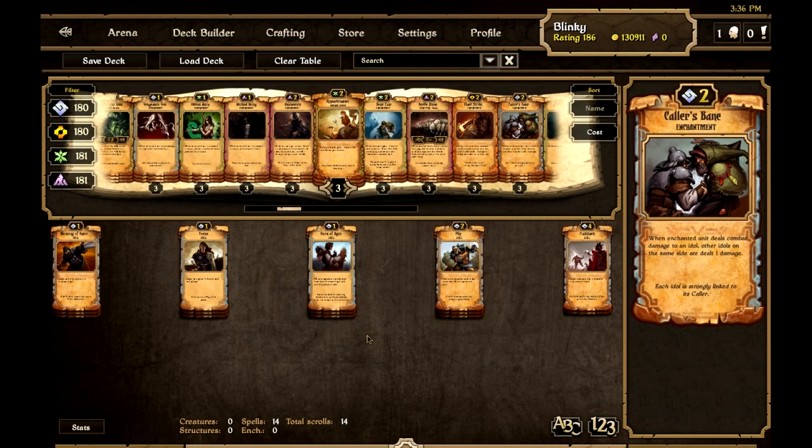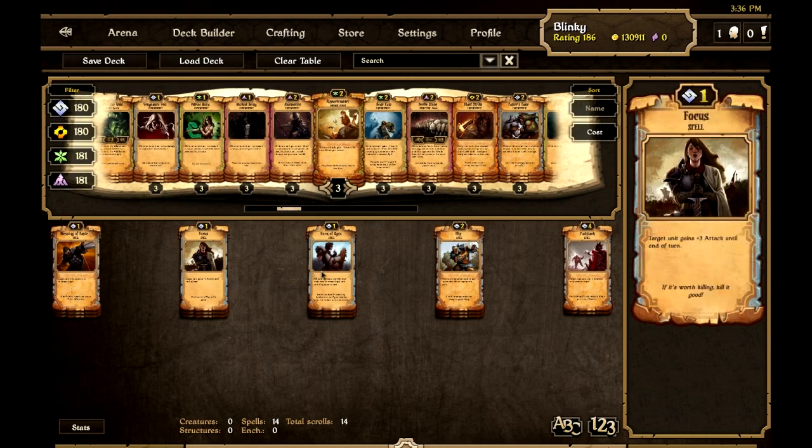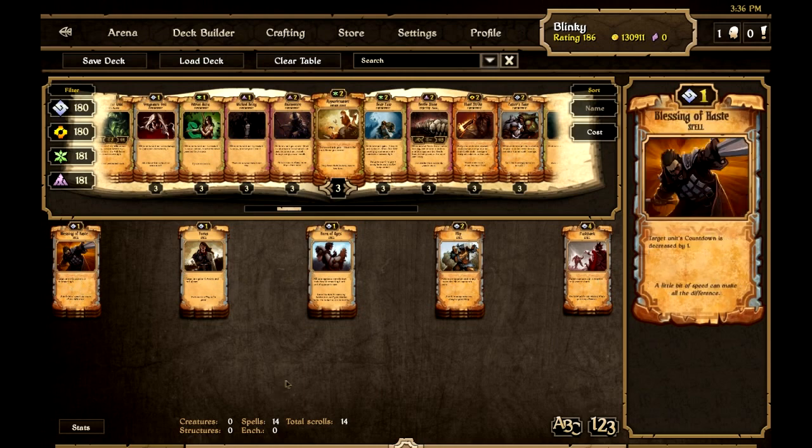Lastly we have our control cards: three Blessing of Haste, three Focus, three Horn of Ages, three Flip, and two Pushback. Blessing of Haste is excellent with Wings Captain — it allows its effect to go off one turn earlier, so on turn four you can play Blessing of Haste and let everything around it attack. It also lets you get that extra bit of damage on an idol. It replaced Speed in this deck, as Speed never got played and Blessing of Haste is just so much better in an aggressive deck.